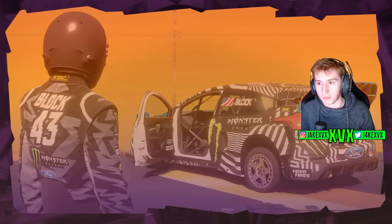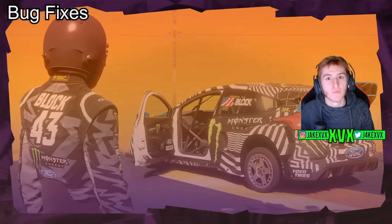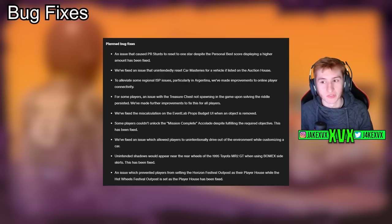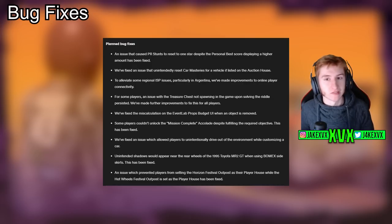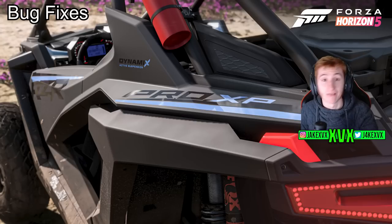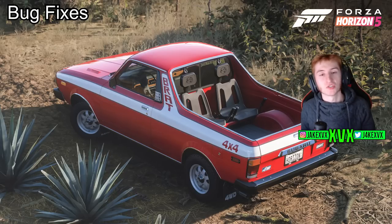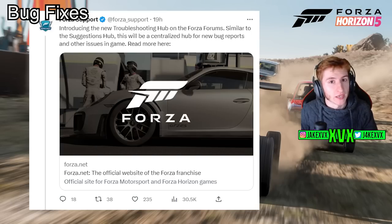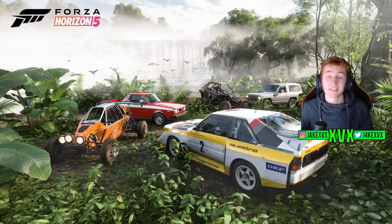In terms of bug fixes, there are quite a few. They always fix a lot in every update but only highlight the key ones. If you've had any issues with anything on the list shown, you can safely know those are now fixed. Playground Games have also released a new feature on the Forza Forums called the Troubleshooting Hub, all to do with bug fixes and issues you're having with the game and how they can be resolved quicker.